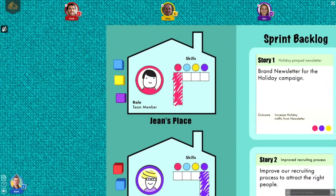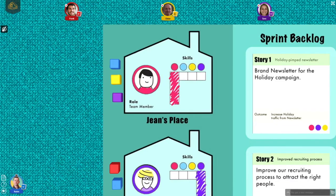Each player has a home on the left of the game board. It contains a token with a player portrait and also shows which skill the player is an expert at — in this case the red skill. You will be able to learn more skills from your co-players.